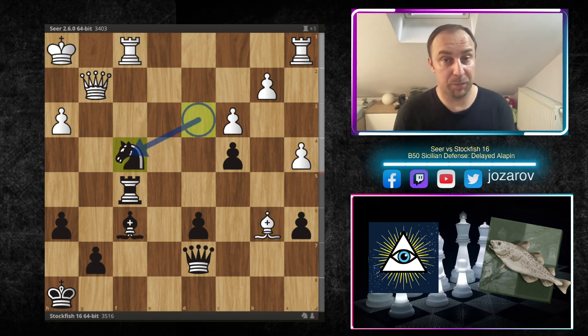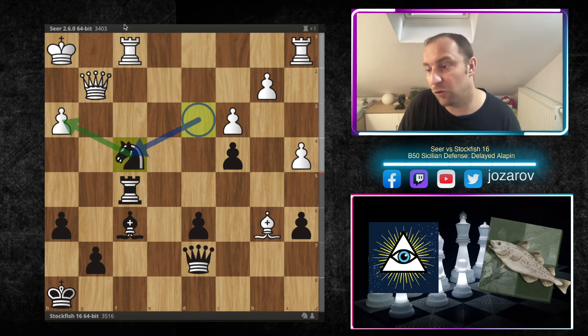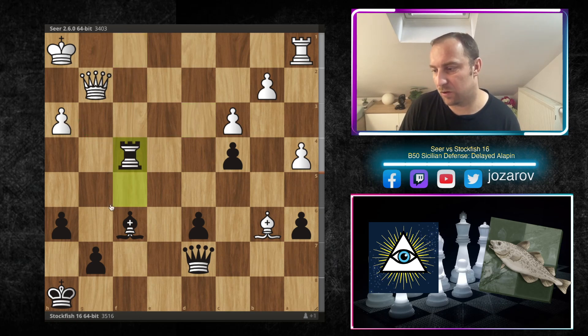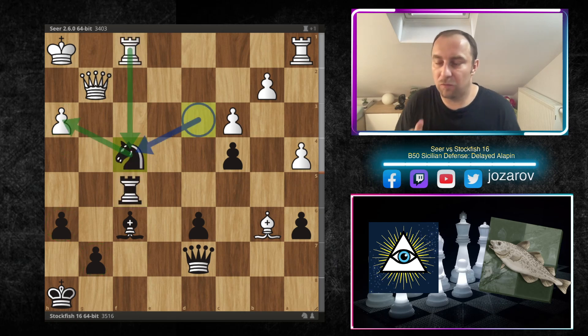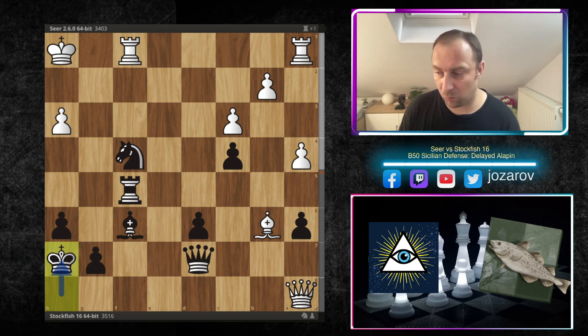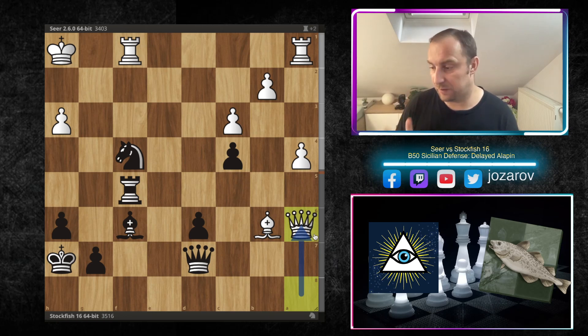We have f4, rook to f5, king to h1 simply securing the king, and now the bishop gets to a better square — bishop to f6, then bishop to b6. Stockfish sacrifices the pawn just to get the pawn on f4. Now the knight is dancing in front of the king. If you sacrifice the rook back you gain nothing, because even in the potential endgame you'd have a two-versus-one situation with a weak pawn — a completely winning endgame for black.